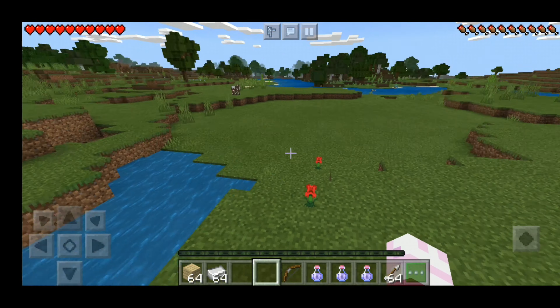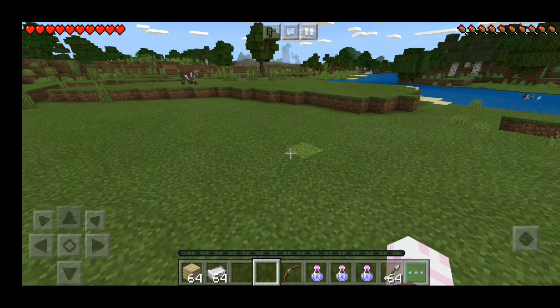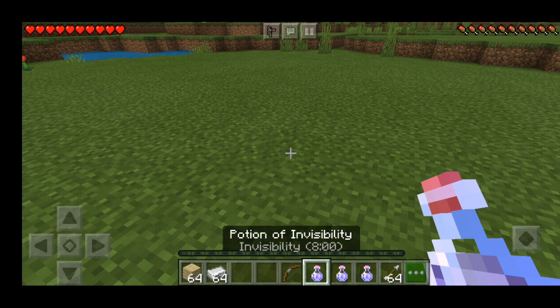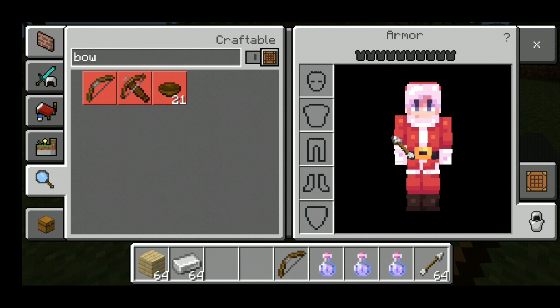But in this video, we can use Lingering Potions and Direct Tipped Arrows. In this method, you can use Tipped Arrows, planks, Potions, and Iron Ingots.